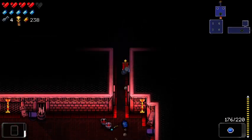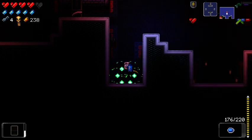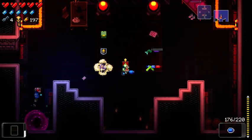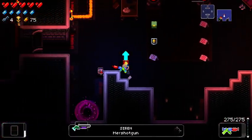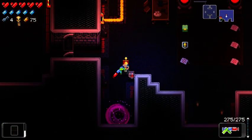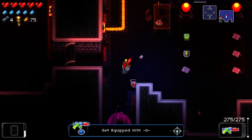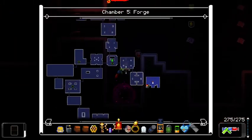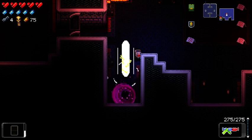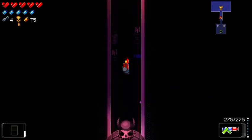I have no extra health on the floor, but I think there was a heart in the shop. She's got one. I'll take these — I got a synergy with something. Was it with the Balloon Gun? Oh, it was. It was the Mega Hand Balloon Gun synergy — which is meh, not great.